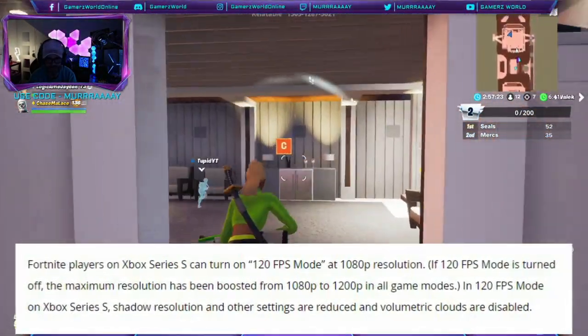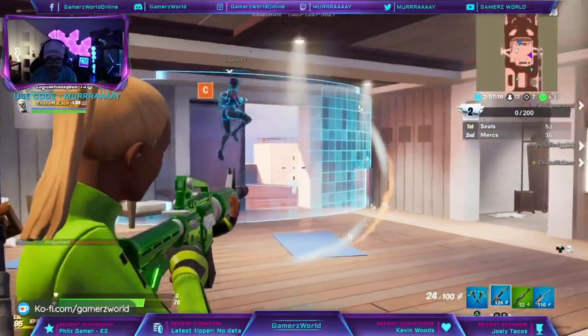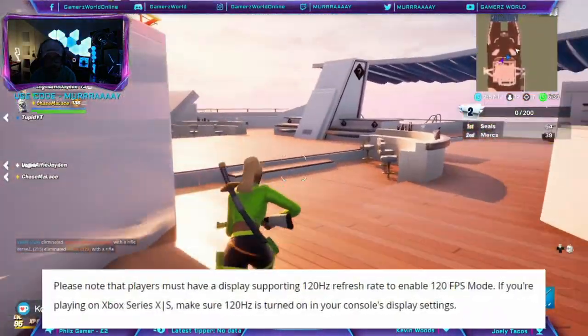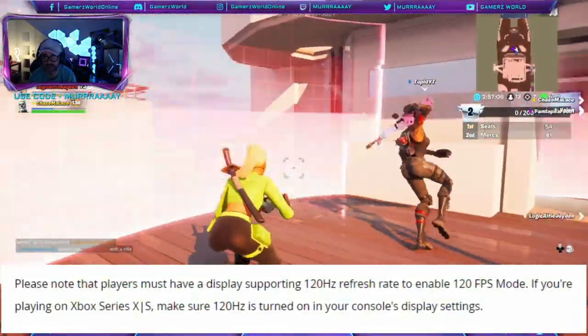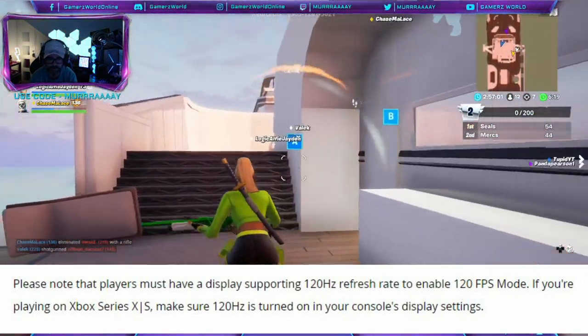Please note — and this is something everyone always forgets — you cannot play 120 FPS on just any monitor or TV. Players must have a display supporting a 120Hz refresh rate to enable 120 FPS mode. If you're playing on Xbox Series X or S, make sure 120Hz is turned on in your console's display settings.